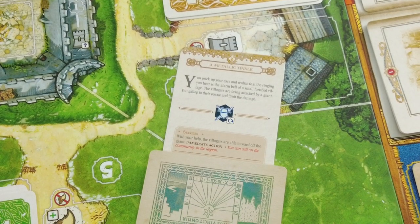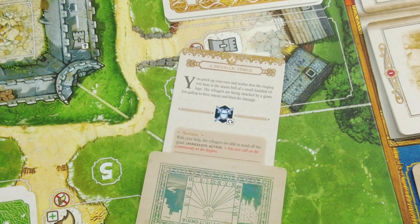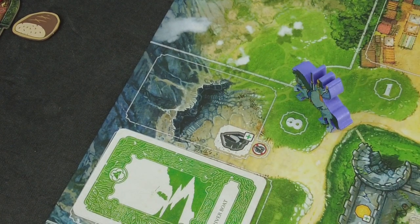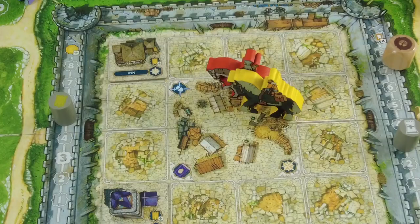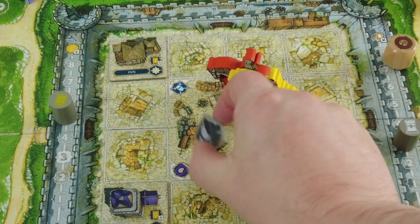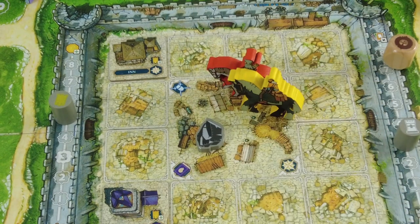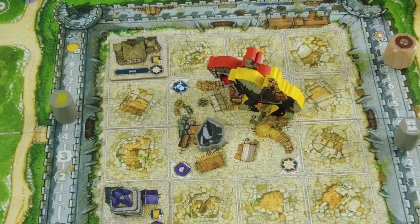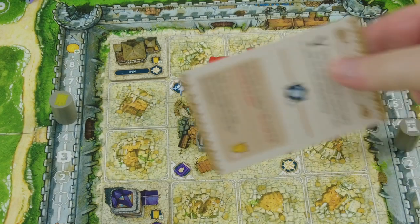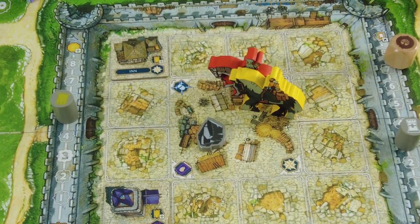The community space isn't covered by a problem, so we can call on them. We get one building resource, placed into our shared pile in the fortress — very thick, wooden printed tokens. Component quality in this game is simply amazing. That's the end of Selina's turn — she moved and dealt with an incident, which is gone now. Also note: you cannot do the same action twice in a turn. There is one character who can, but we don't have them.